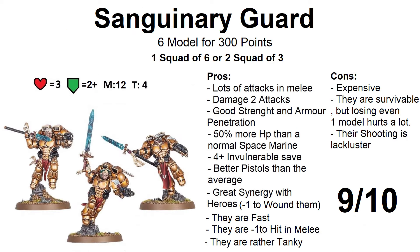Let's check out the last unit: Sanguinary Guards. These guys are the elite of the elite — they have jump packs and amazing weaponry. Since they have jump packs, they move twice as much as your other guys, so they are fast. Their shooting weapon is the Angelus boltgun — technically a pistol — with a range of 12, 2 attacks hitting on a 3+, strength 4, 0 points of armor penetration, and damage 1. One model in the unit can upgrade to an inferno pistol — the same as the captain's — a 1-shot pistol with the Melta 2 rule, range 6, hitting on a 3+, strength 8, 4 points of armor penetration, and damage D3. But the shooting weapon is not the reason why you bring these guys.